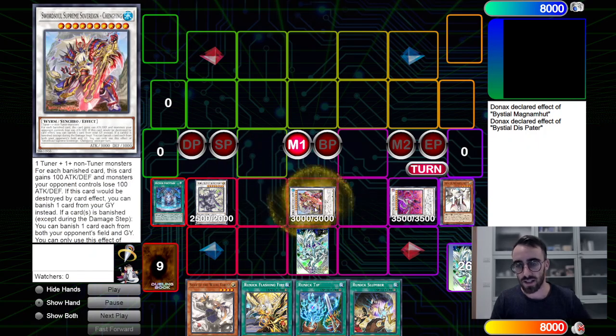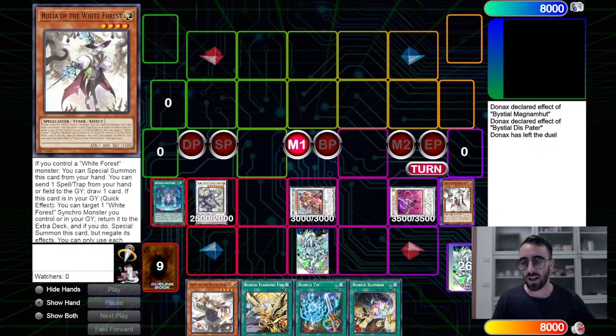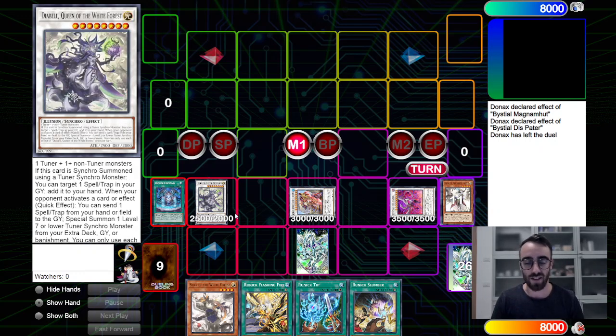If you don't want to do all that, you can go into the classic Tri-Edge Shanging Slime line — it's good enough. You have your Runics, your Rigging setup, search in the end phase, and you'll probably win the game. That's pretty much it. I wanted to keep this video short. Let me know in the comments if you want faster or longer videos, and see you in the next one!